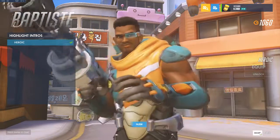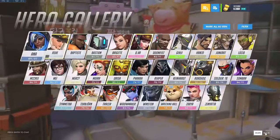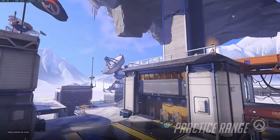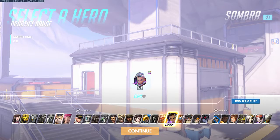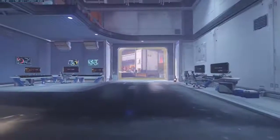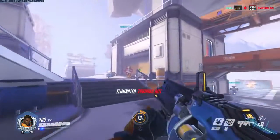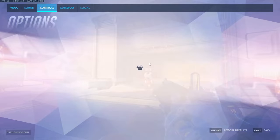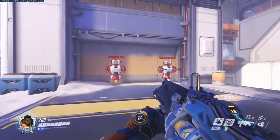Let me just look at the highlight intro — yeah, seems alright. 'Do you want a bandage for that?' — yeah, I want a bandage for that. Alright, let's go to the training ground. Let me in, let me in! Alright, new support hero Baptiste, let's see what he does. Oh, this is a three-shot burst weapon. Why does my sensitivity feel so low? Oh, that's why — it's supposed to be on 420. There we go, that's better.